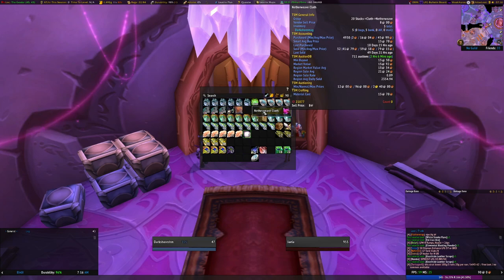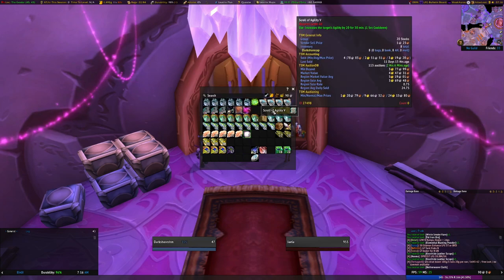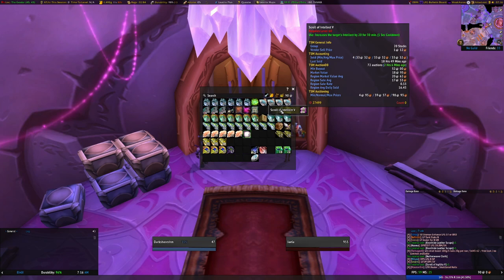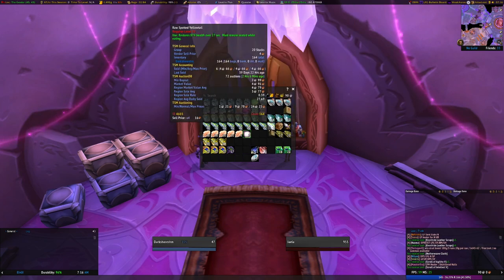Literally one Netherweave cloth — you'll love to see it. The inscribed soul cases — three scrolls of agility — that's what we like to see, because that's almost 10 gold just right there. Pretty big deal. 50 silver for a scroll of intellect.